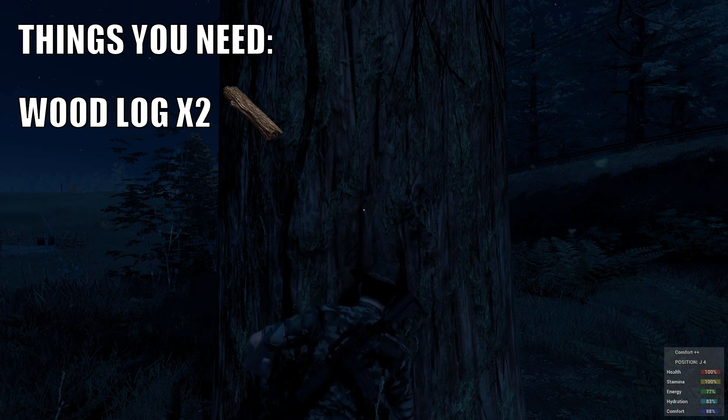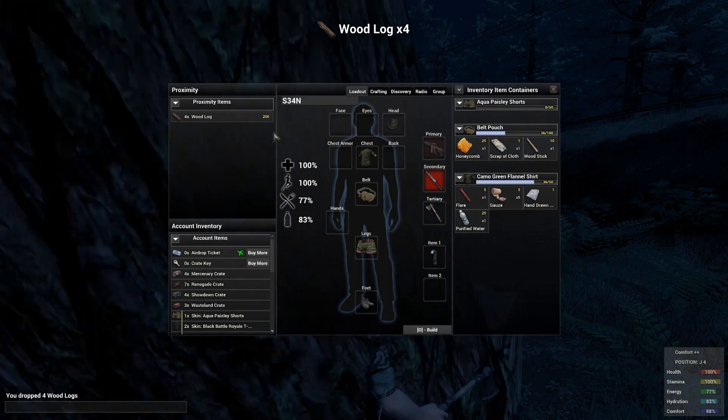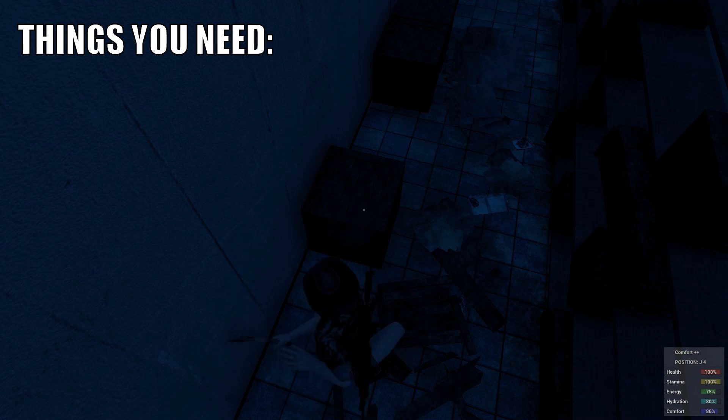I'm using a hatchet here just to chop one down. Now then, you're going to have to find something to light the campfire. You can get things like a lighter by just looking through the loot areas and just picking them up, or you can actually create the item that you want to use to light the fire.